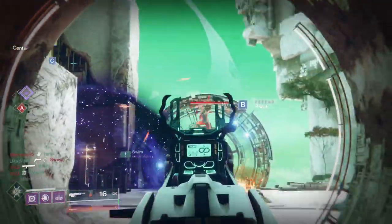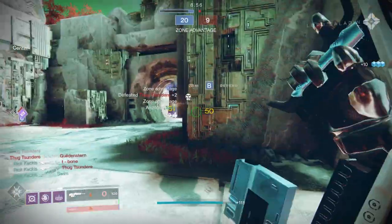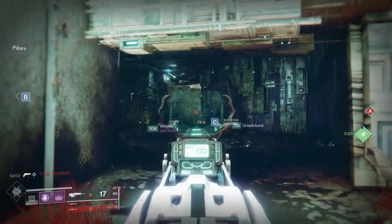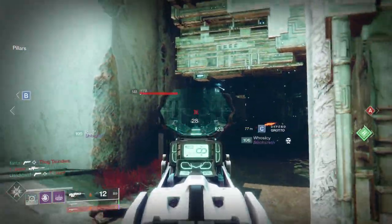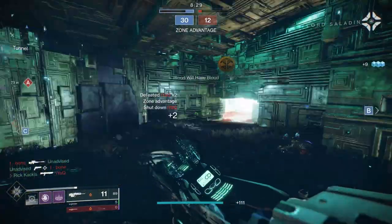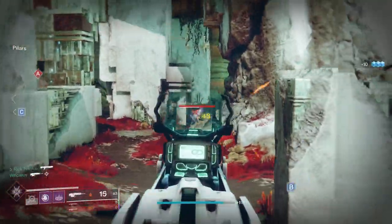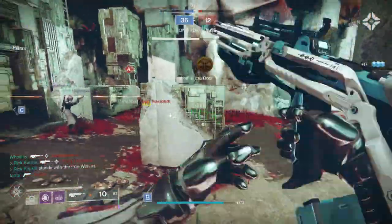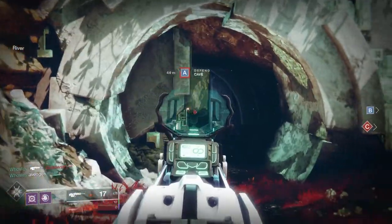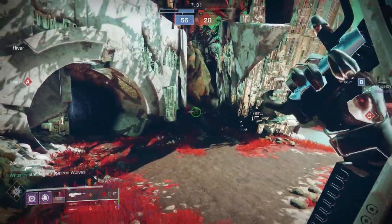The other potential god roll for this weapon would be Surplus plus Wellspring — Wellspring being the new perk that gives you ability energy back for whichever abilities are recharging. That is an absolute wombo combo with Surplus: you get the benefits of Surplus more often, and when you do use your abilities you get them back faster, activating the Surplus mega bonus faster.